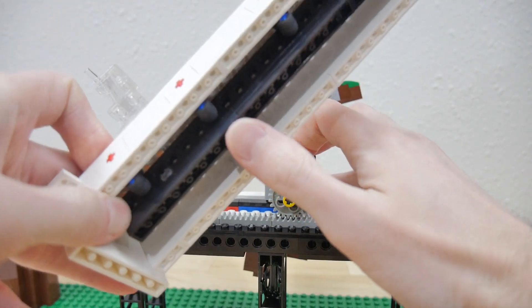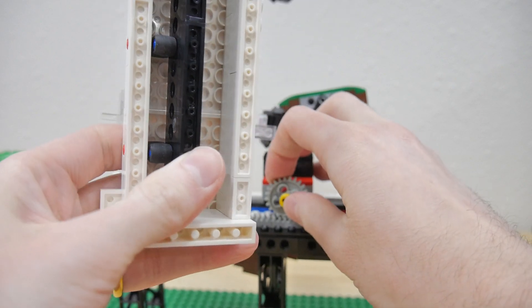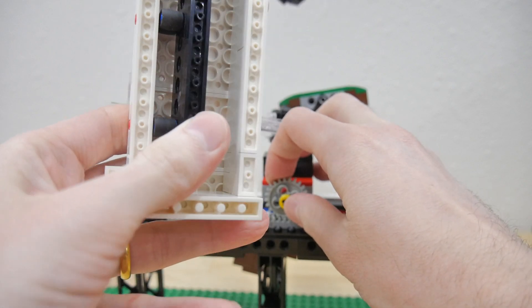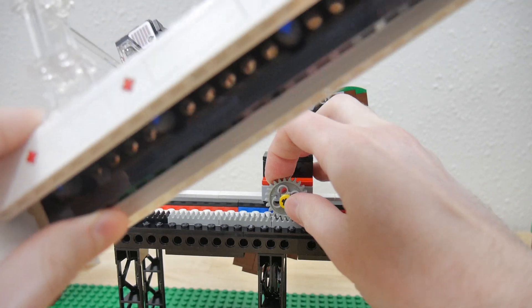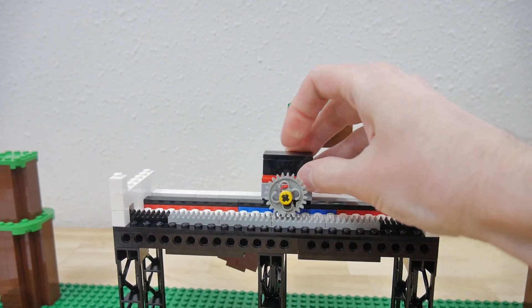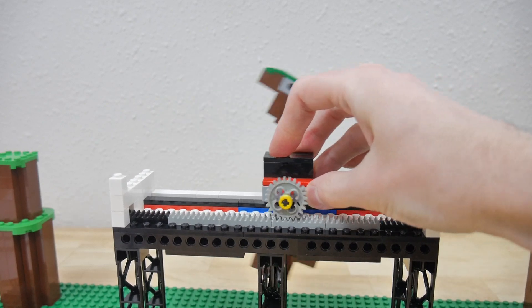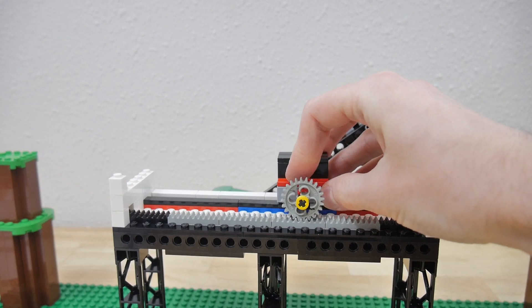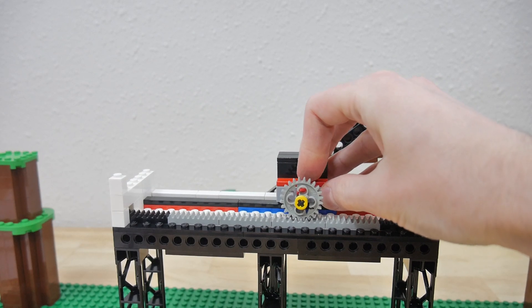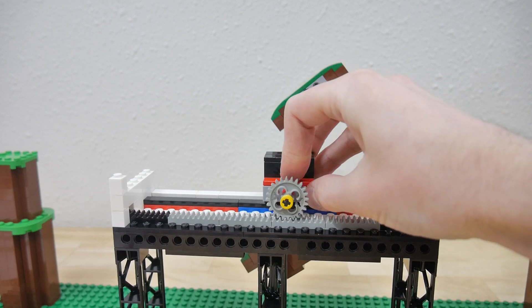One of the interesting features is I've used these rubber Technic pieces — 1x2 lift arms that are rubber — to create a kind of spring that rides on the tiles on this carriage that moves back and forth, so that it holds it down without too much force, but enough to keep it nicely engaged in the teeth.